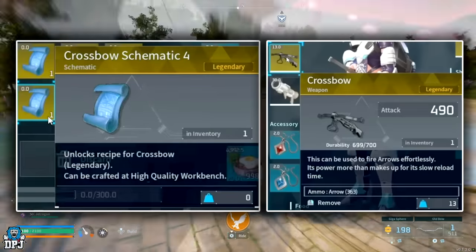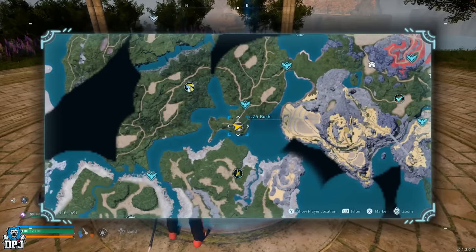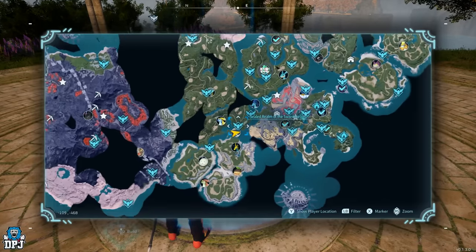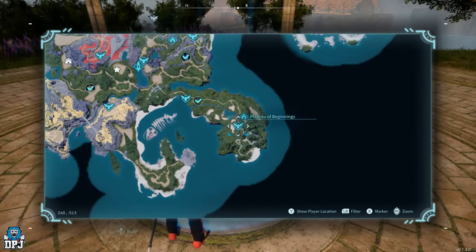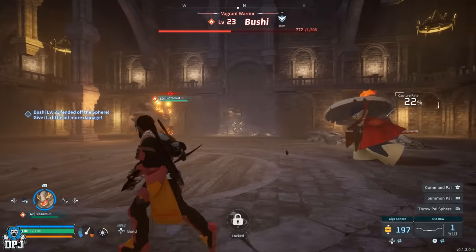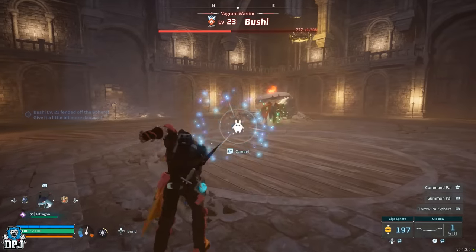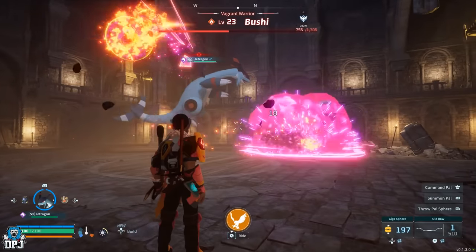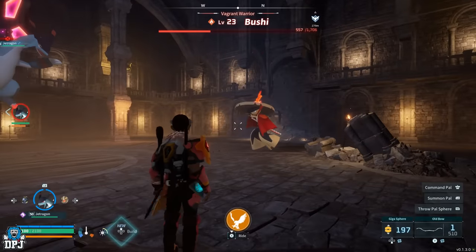First up, we have the legendary crossbow. To get this you need to farm the alpha world boss Bushbaby — you can see it right here on the map. Bushbaby is only level 23, so this is something you could probably farm a little earlier on, but in regards to materials needed to craft it you may have to wait a little longer. Bushbaby is also weak to water element pals, so keep that in mind to make things easier on yourself.